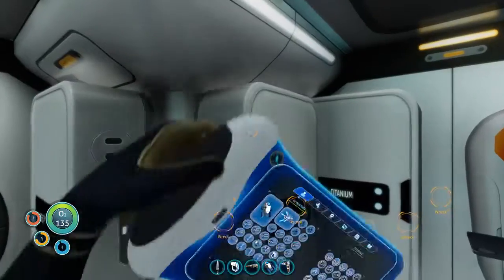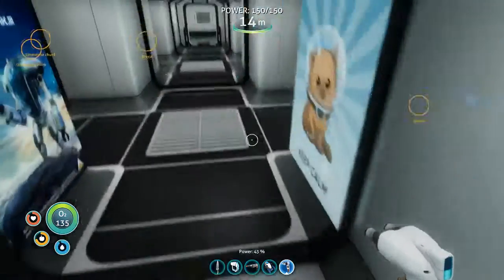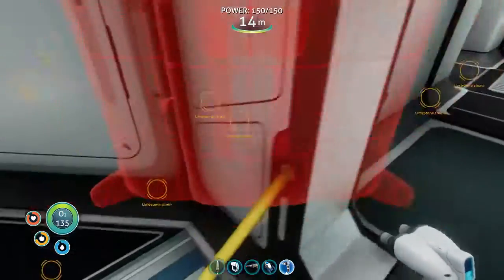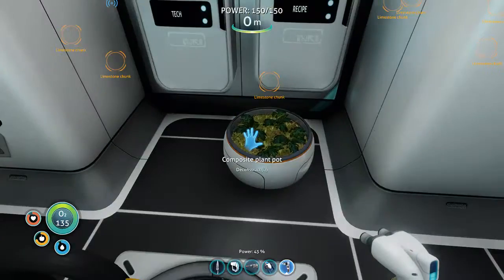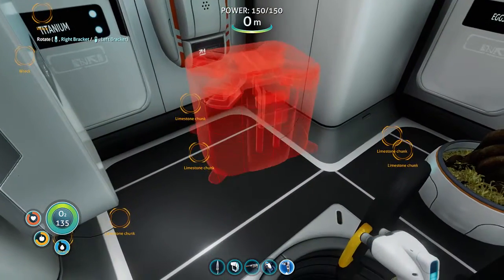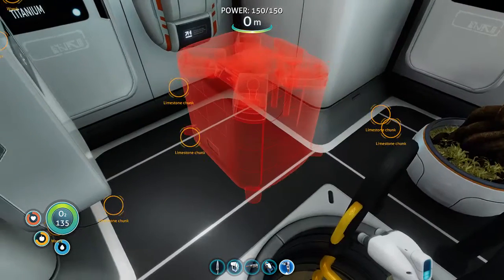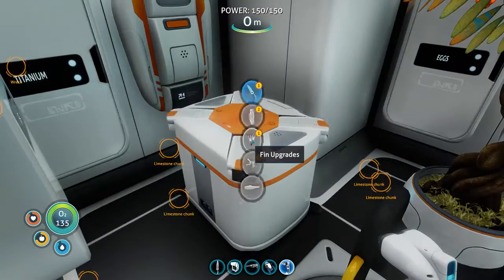Diamond red - there's some over here and diamond over here. Oh, that's not as big as I thought it would be. Maybe we can place it up here somewhere. Maybe if I put it sideways... There we go. Modification station.